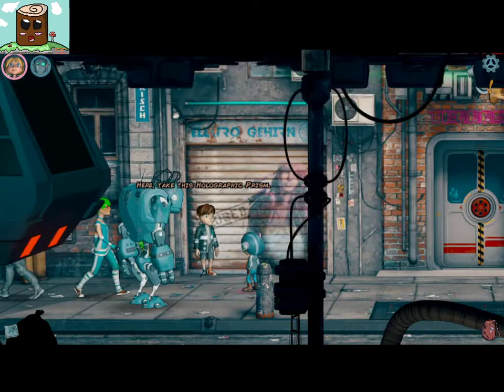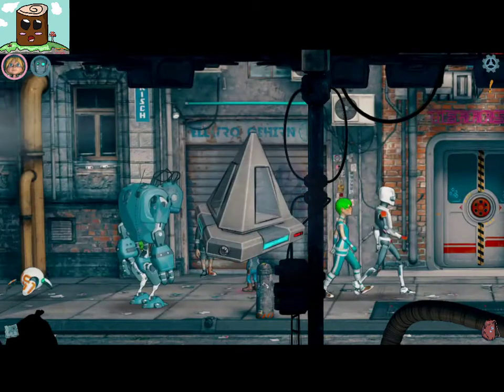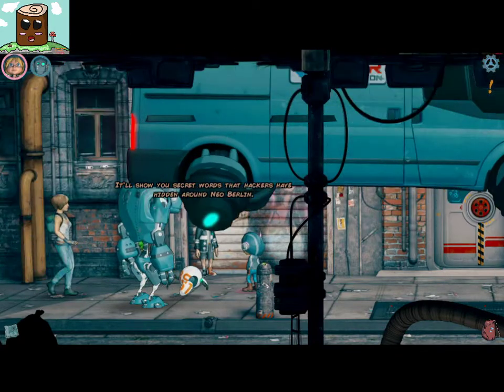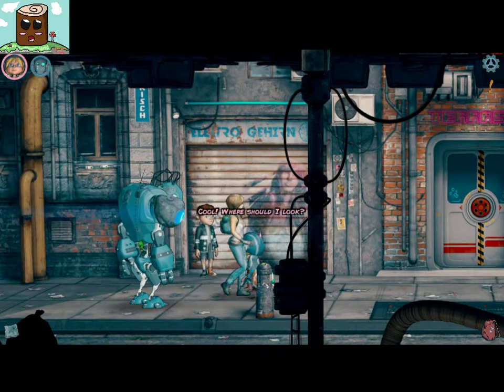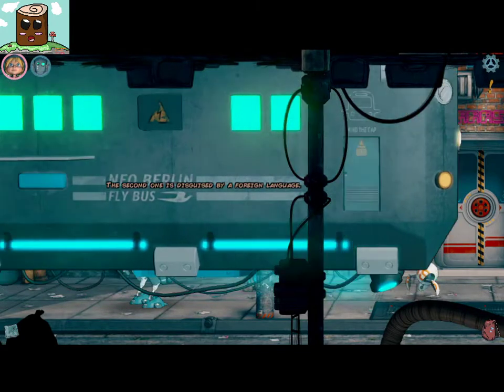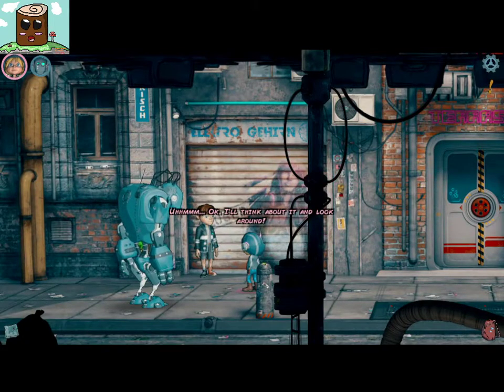Here, take this holographic prison. The first word is hidden on a big door. The second one is disguised by a foreign language. I'll think about it and look around. See ya.